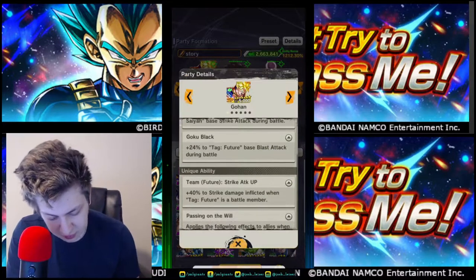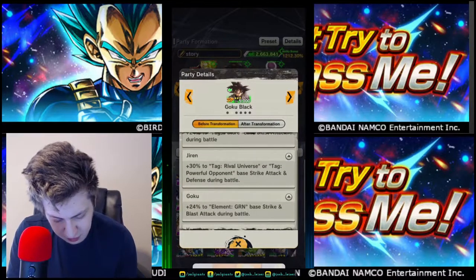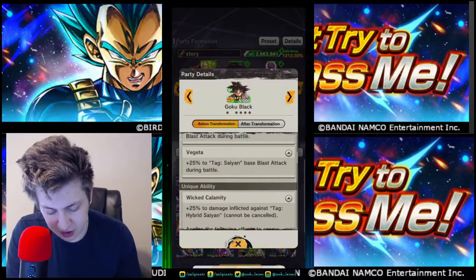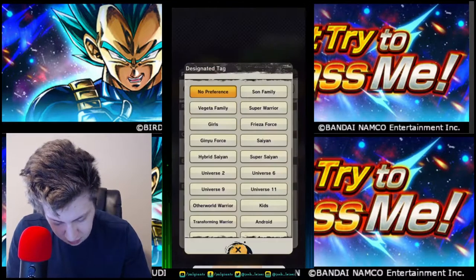All I'm going to look at is who's buffing me the least. He gives me 30% to Strike, 24% to Strike and Blast, 25% to Strike and Blast, and just 25% to Blast. So I'm going to take off Vegeta here and go to Dragon Ball Saga.